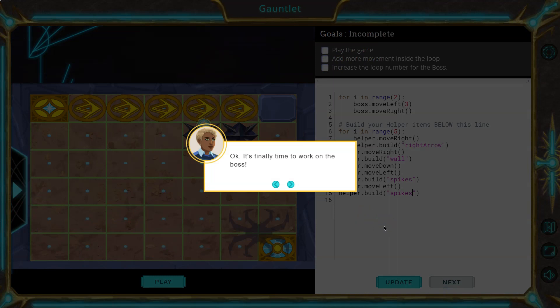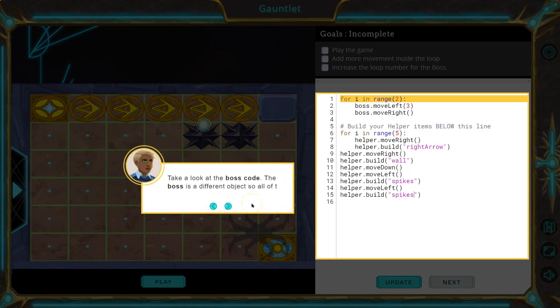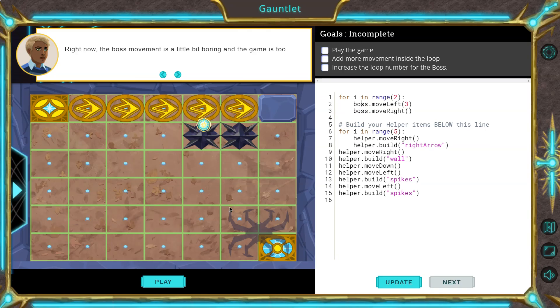It's finally time to work on the boss. Take a look at the boss code — the boss is a different object, so all the commands begin with 'boss,' just like helper or hero or whatever we have. Right now the boss movement is a bit boring, and the game is too easy to play. Add more code in the loop, or change the loop number in your boss code to make the moves more interesting. Then update and play your game. So right now the boss only goes back and forth twice — what if we did four times?